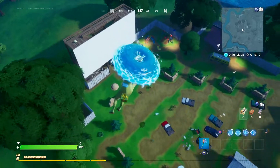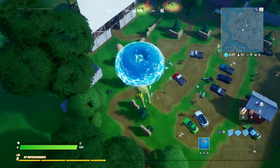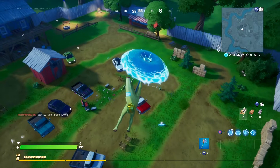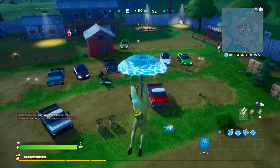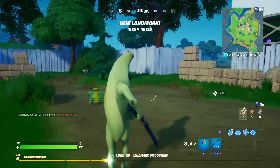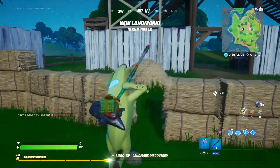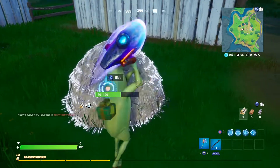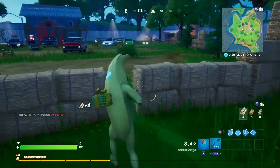First of all, as you're about to land, you want to come and pick up any gun — it does not matter, it can be a shotgun, a rifle, anything. My choice today is going to be the combat shotgun. Then what you want to do is come over to this haystack right here — it can be any haystack. Hit it until it is one hit away from breaking.